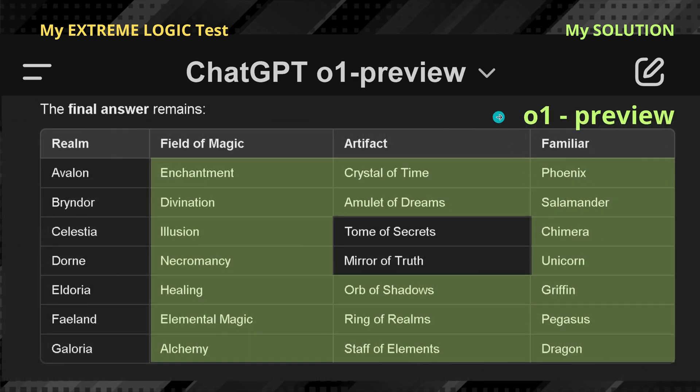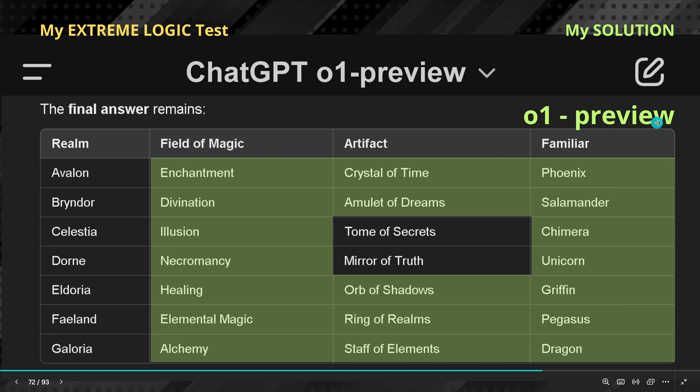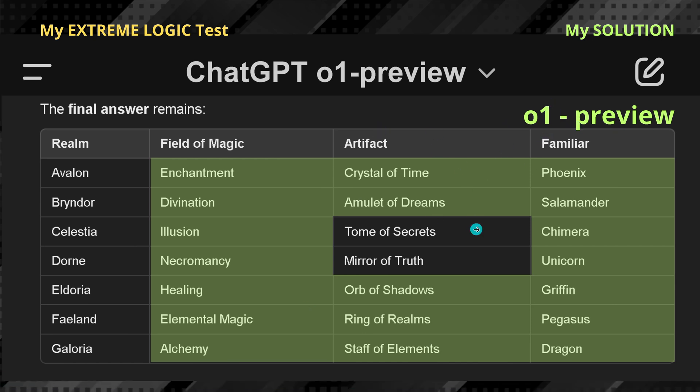So here you can now see — I checked it and everything is green, beautiful. The answer by O1 Preview was correct. There is only a certain probability that you can exchange those two fields, because this is not really defined here. So if you want, there's a single degree of freedom — you can exchange these two fields, and both configurations are correct.